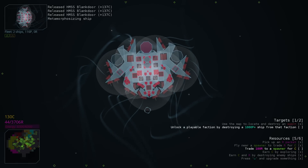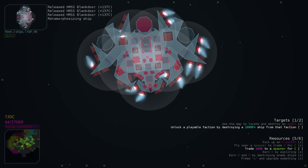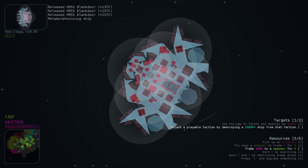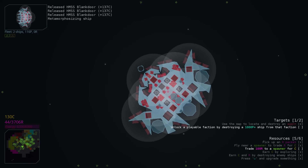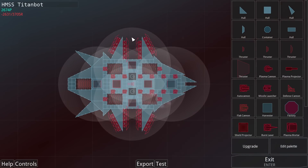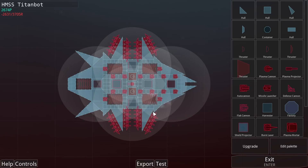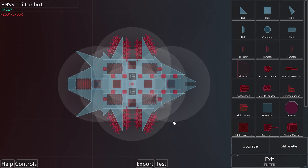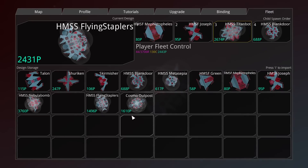This is the upgraded Flying Staplers. Flying Staplers is now capable of storing 3,706 resource points, which will give her the ability to spawn a titan bot. The titan bot has also been slightly adjusted after field testing — I've moved the drones apart; two drones on each side have been lost to facilitate the move, but it should give all of my drone ships a little bit more maneuverability.